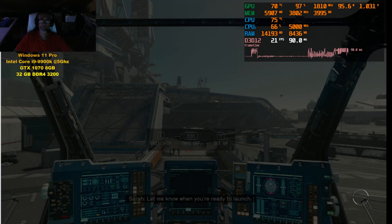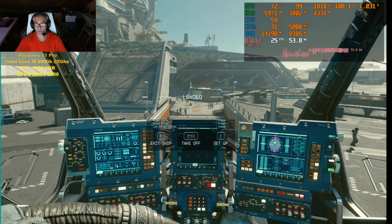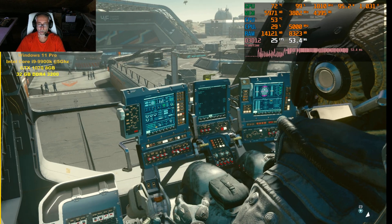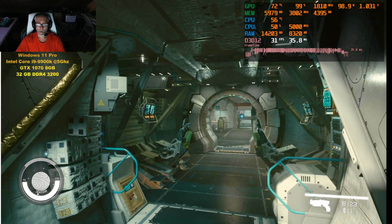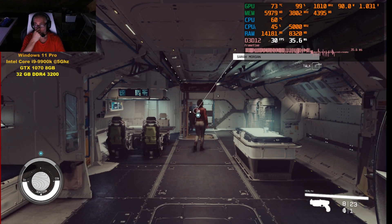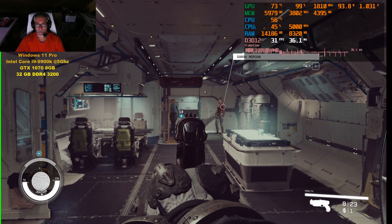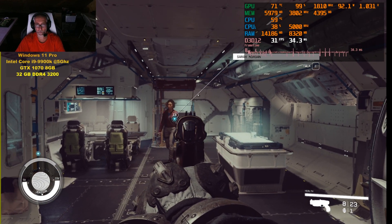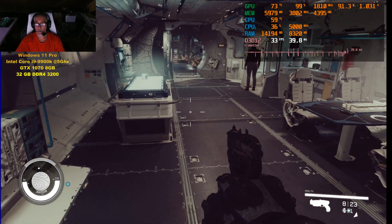Let's go to the ship — ready to launch. In the cockpit we're only at 25 frames per second. Inside the ship we are getting 30 fps, but these guys are so blurry — can't even make out his face — but we are getting 30 frames per second inside.